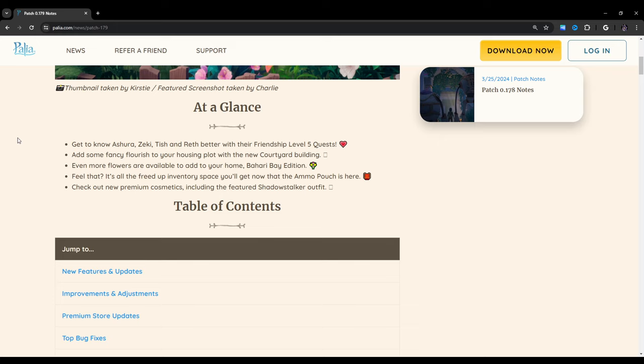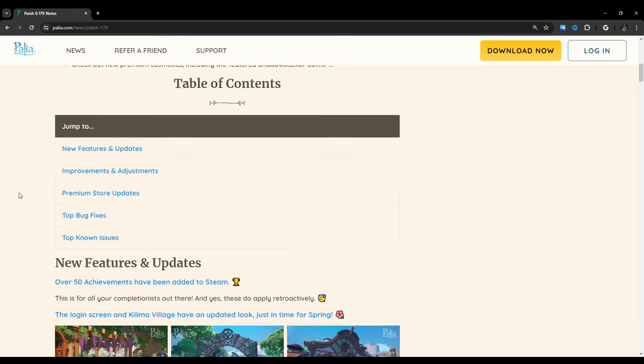At a glance, we get to know Azura, Zeki, Tish, and Reth better with their Friendship Level 5 quests. Add some fancy floors to your housing plot with a new courtyard building. Even more flowers are available to add to your home — Bahari Bay edition. It's all the freed-up inventory space you'll get now that the ammo pouch is here. Check out new premium cosmetics, including the featured Shadow Stalker outfit.